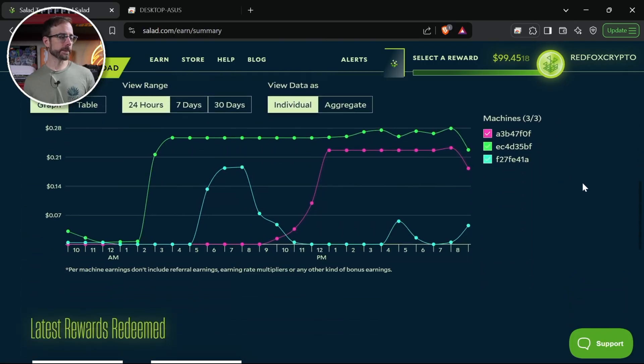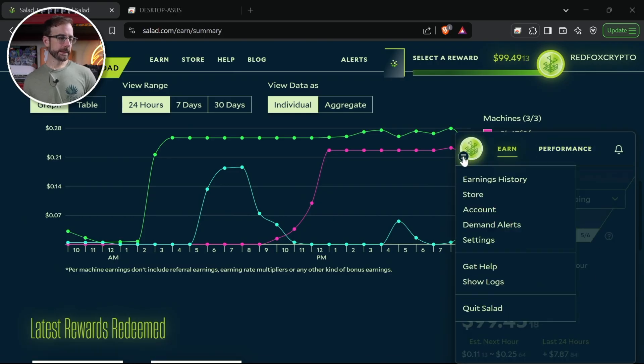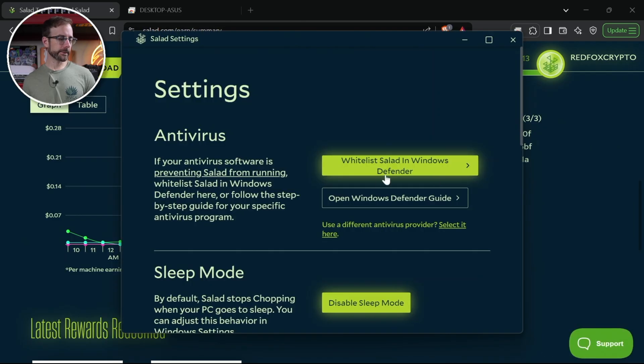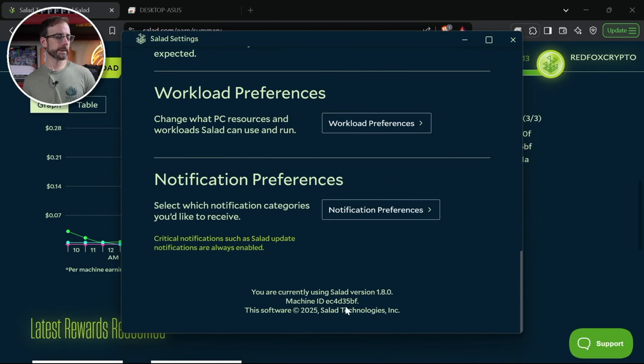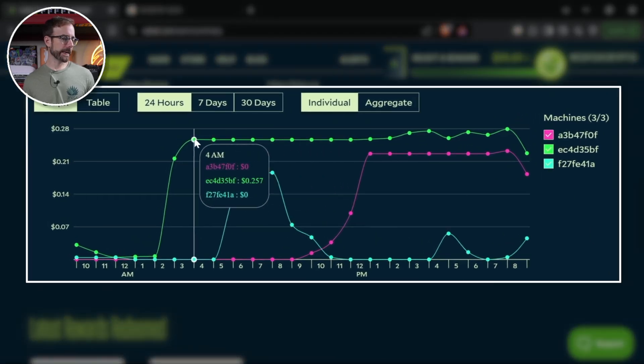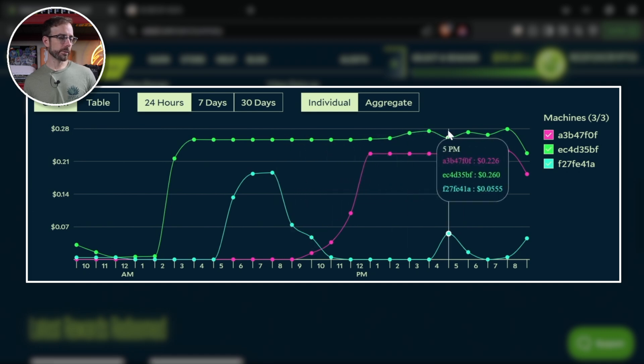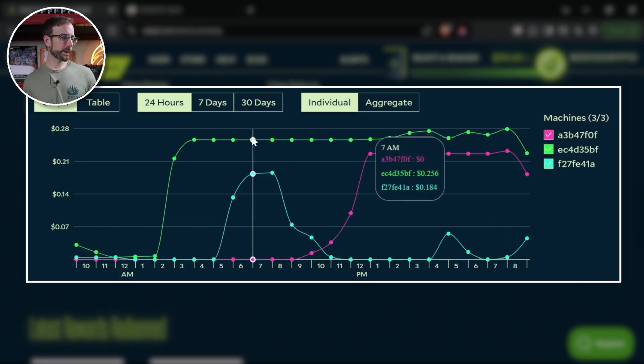Let's look at my real last 24-hour earnings broken down by machine. To identify which machine is which, go to the Salad app settings and scroll down to find the machine ID. This 4090 machine ends in BF — it's the one in light green — and going back today it's been making 25 to almost 28 cents per hour, holding a workload really steady.